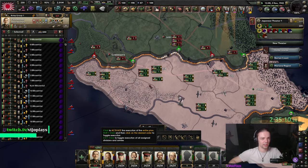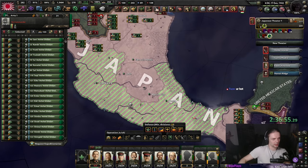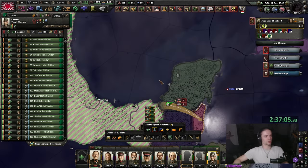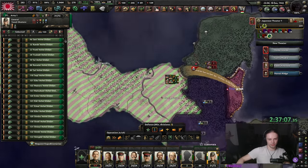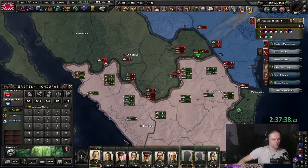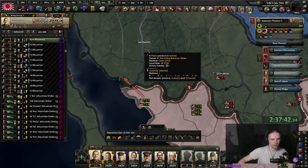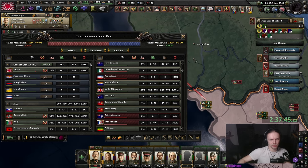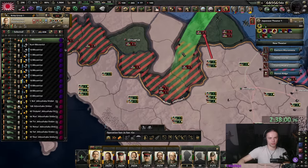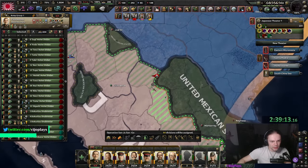Now we do a very chill invasion for the south of Mexico — assign all of these guys, and I'll just auto this. The north we can probably auto right now as well since they're just panicking. To guard our ports I used expensive infantry — not because you should, but because I'm too lazy to switch training lines. We assign Yasuchi. Let's push — take Campeche and that might be enough. There we go — let's clean up the pockets and extend the front line properly.